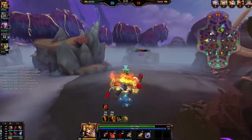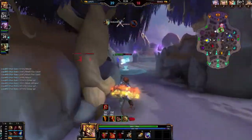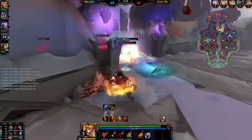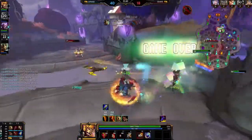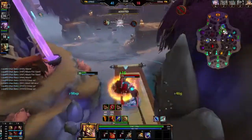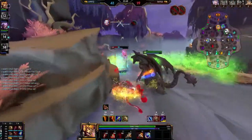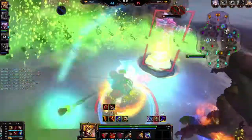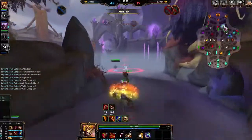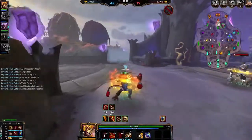Oh no — at least don't go in. Here comes everybody though. Hit her for 500. Look for Hevo after he ults. Body block him. Let's go in. We got minions charging up there.